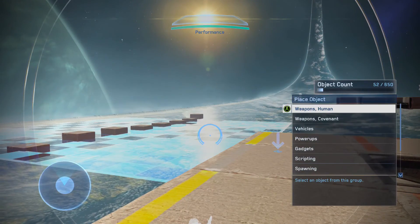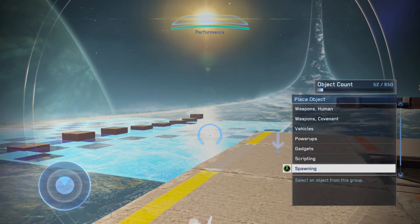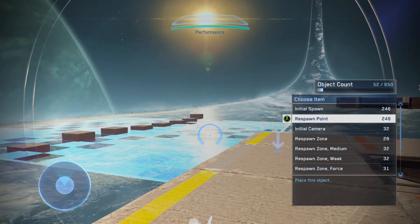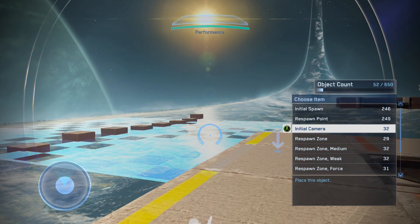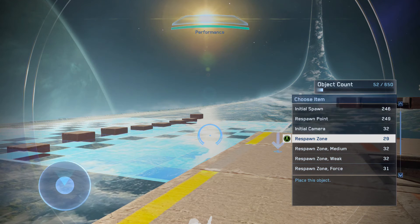So first of all, you can find all the spawn points under 'Spawning' from the object selection menu. And here we've got initial spawn, respawn point, cameras — which is what you see when you start the match — and respawn zones.